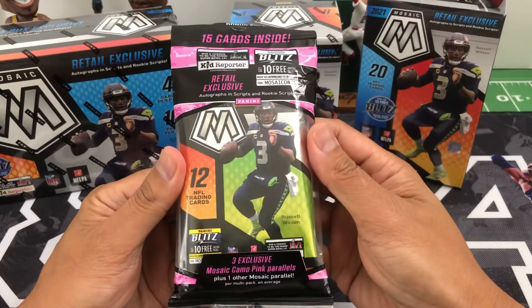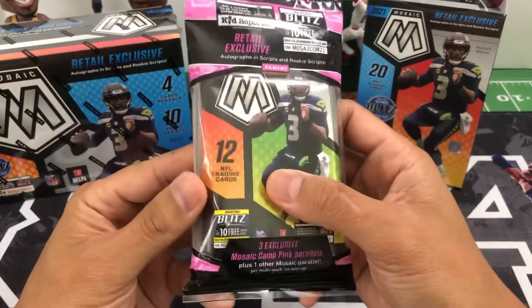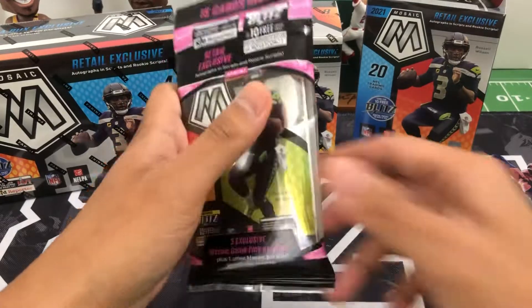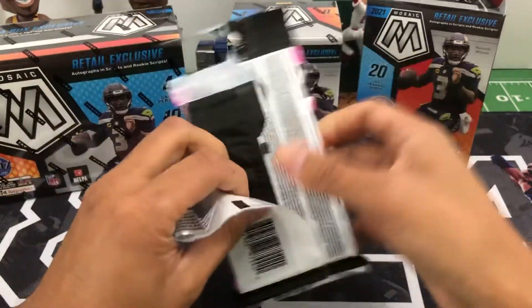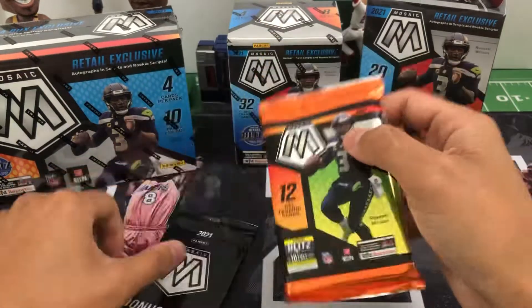Starting with the cello — 15 cards in here. You'll have a 12-card pack and then a three-card bonus of the camo pink parallels, plus another mosaic parallel. Let's see what we can find here.